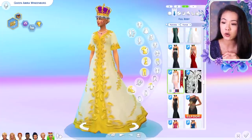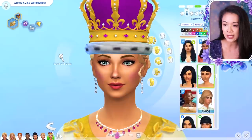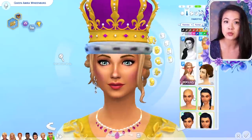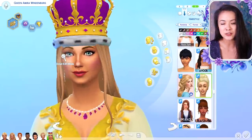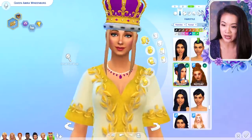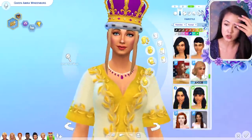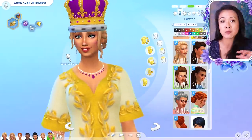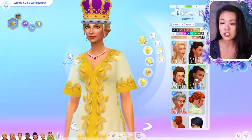In the next episode it'll be her coronation ceremony, so this first outfit I'm picking out for her is going to be her coronation outfit. I went to take a look at Queen Elizabeth the Second's coronation outfit, and most of the custom content you're seeing on Amira right now is from Bats from Westeros, so I will link their page in the description below because they are my number one go-to for all my royal custom content.